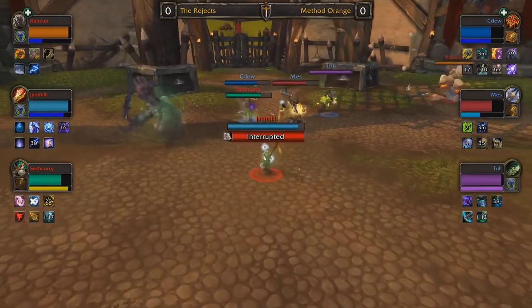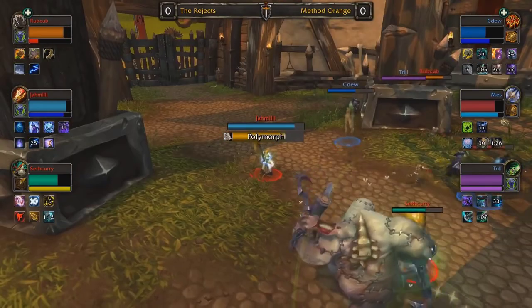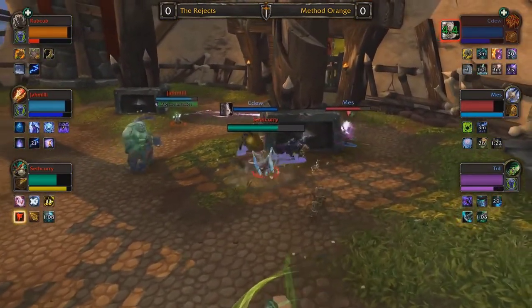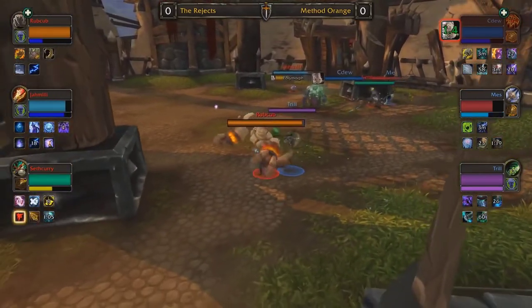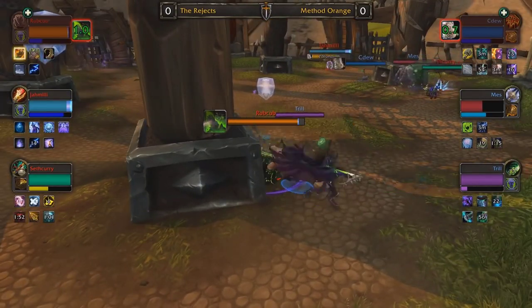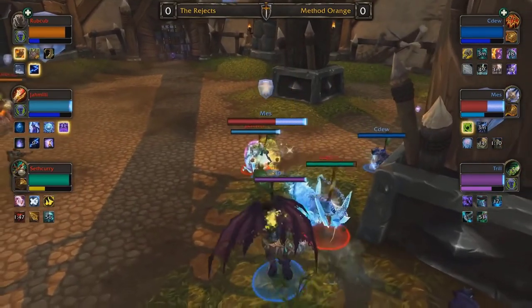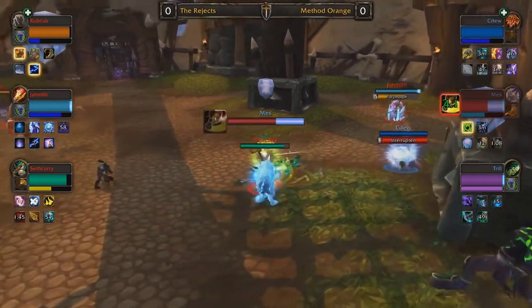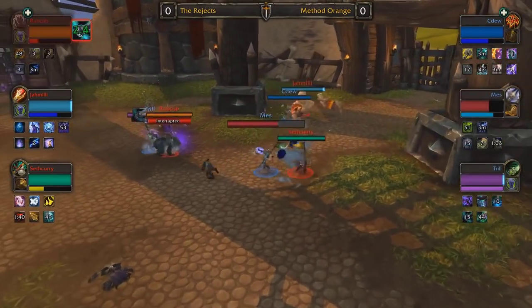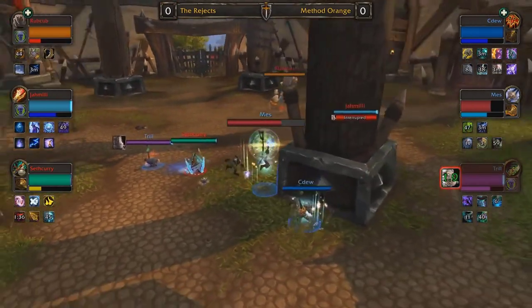Mez manages to survive, but the Rejects have been under a lot of pressure. With Trill just hunting down Rubcub, it's not looking great for Method Orange until Rubcub is completely tapped on mana — that's when Method Orange will really secure the lead. Mez left all alone does have Anti-Magic Shell and activates it just now, surviving the Leg Sweep. CDU with Orb Master should be able to get those casted heals off to keep himself up.